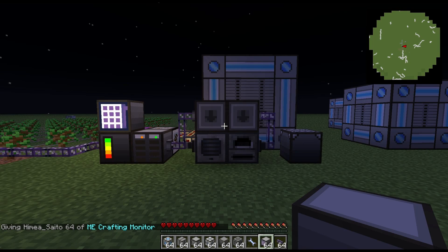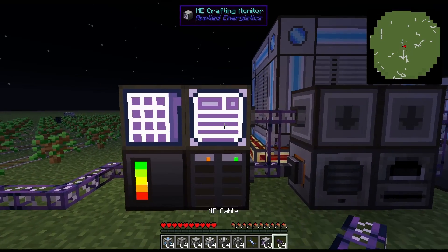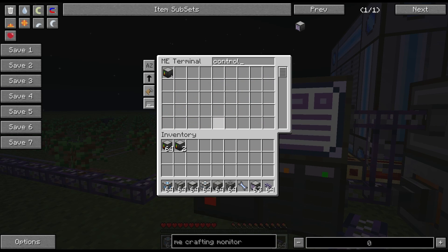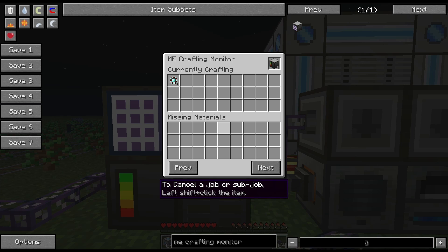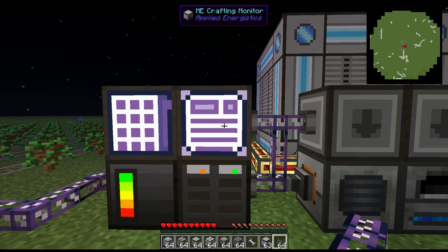A very helpful device for seeing what your network is crafting is an ME crafting monitor. This allows you to see what the network is crafting. If I go ahead and request it to make a controller, we can look at the terminal here and it'll show that it's crafting one advanced processor in order to complete the controller. If you want to cancel a process, all you have to do is shift click and it will no longer craft the item.